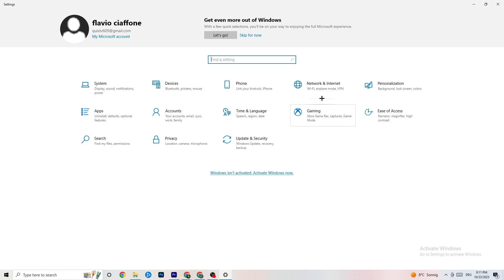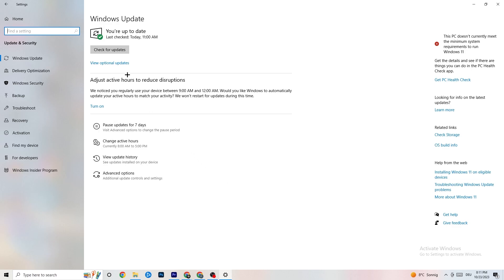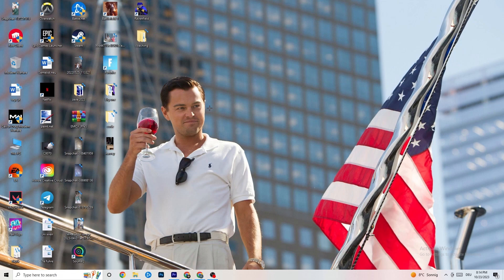Go back to main Settings and click Update and Security, then Windows Update. I really recommend checking for Windows updates, because updating to the latest Windows version will increase your system's performance and help with every issue you're currently having. Update to the latest version.